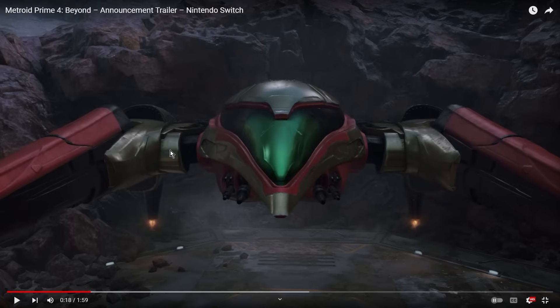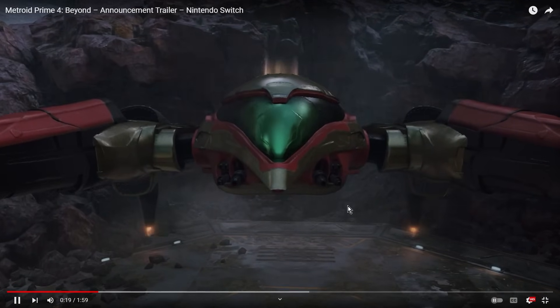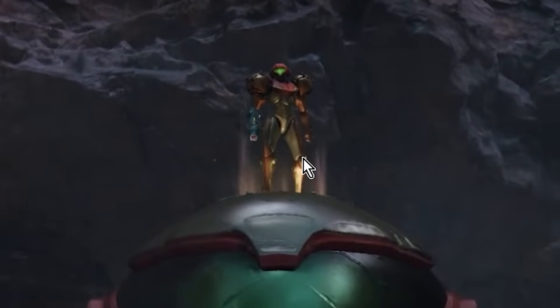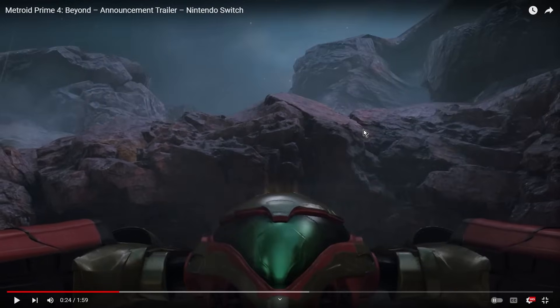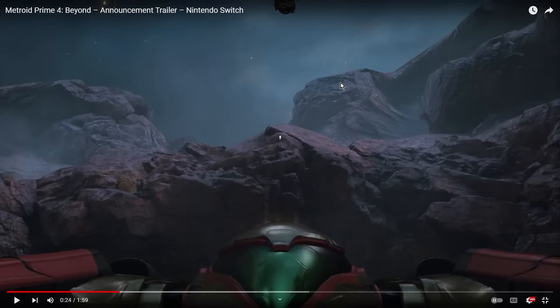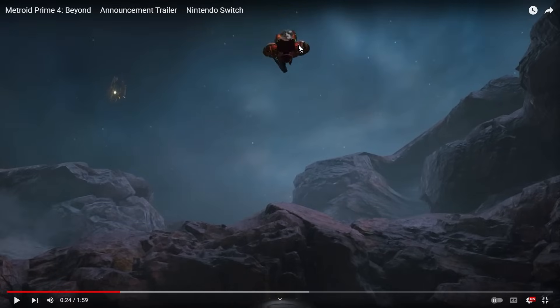This looks like my dream scenario for how I would have envisioned Samus's ship in a modern Metroid game. Now on to the star of the show — Samus herself. You can see the light protruding from the ship and bouncing off of her, which looks awesome. You can even notice that Samus is kind of leaning on one hip, a little bit of style to her, which I've always appreciated.